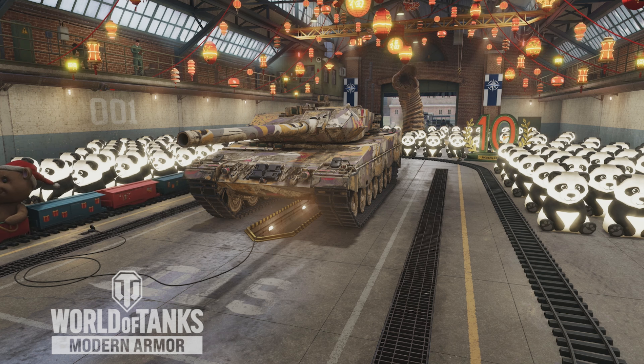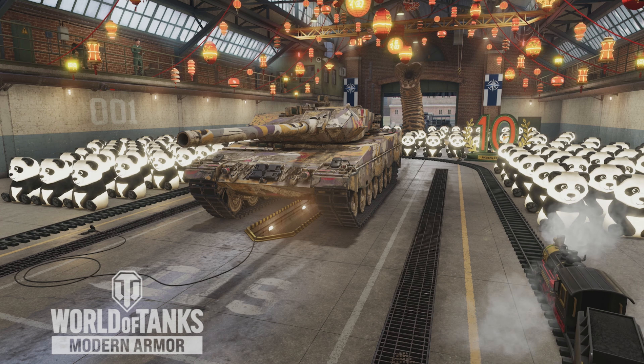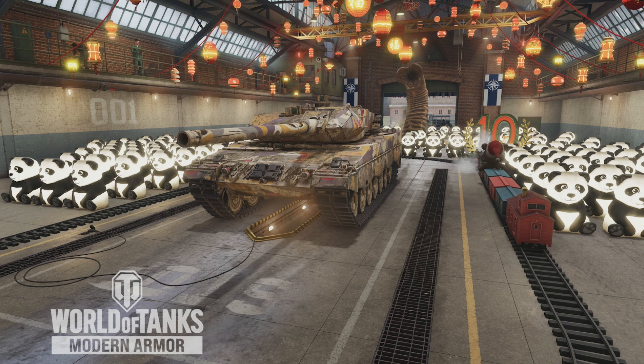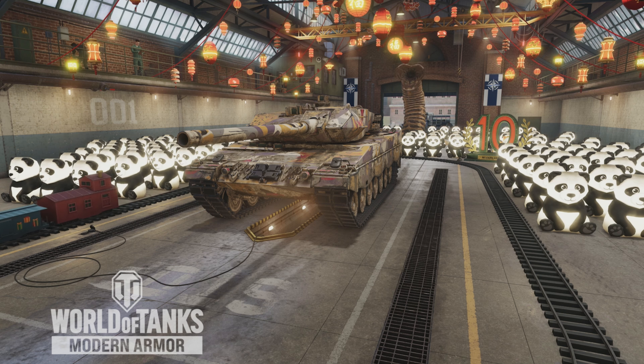Well, it's a pretty good tank. Its mobility is pretty good — you can get it up to 75 km/h with the traction system and it will hit it. You've got a pretty nice gun that's fairly accurate, it's got good alpha, good penetration, and you've got good turret armour with the hull armour of a Leopard 2. So if you know what the Leopard 2 hull armour is like, that is what you're going to get from it.